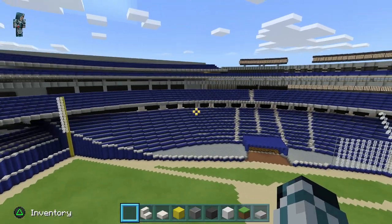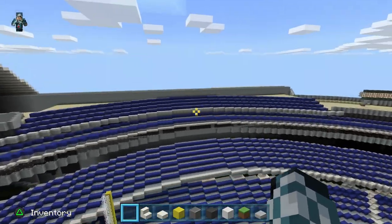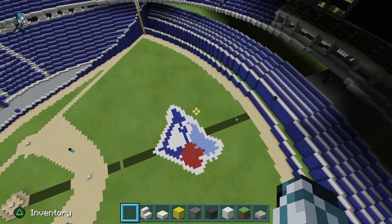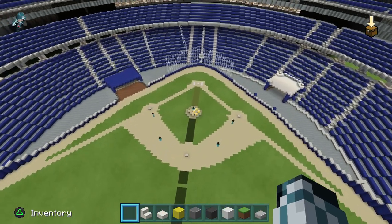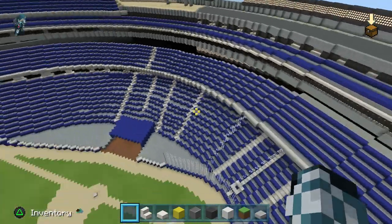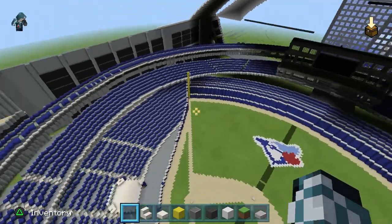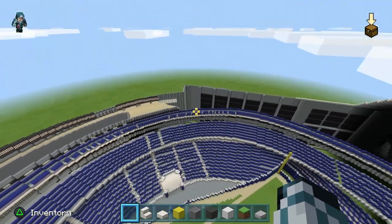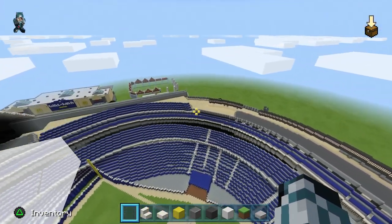There are five levels in the Roger Centre — the 100, the 200, and then you've got the private boxes up here with the 500 level. I've got the Jays logo here — it's kind of an old-time logo I picked to put in center field. We've got the pitcher's mound and the wall in the back. It took me a really long time to finish these stands and get it round, just because it's not on PC. As you can see, there are some holes I gotta fill out, but this side is pretty much done.